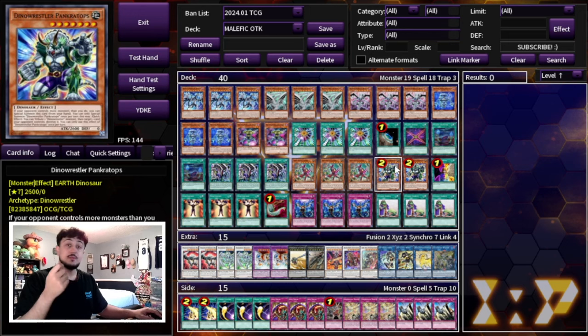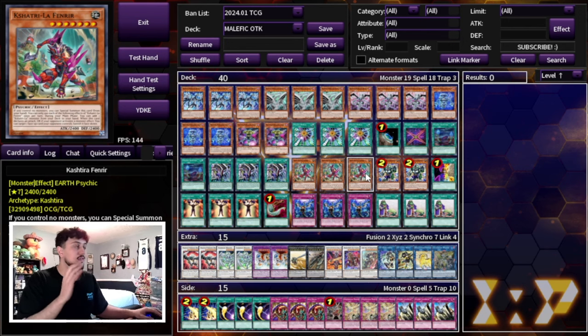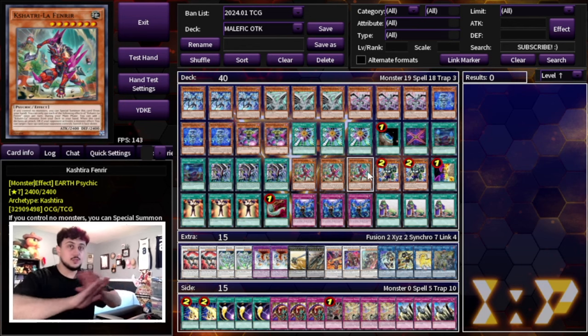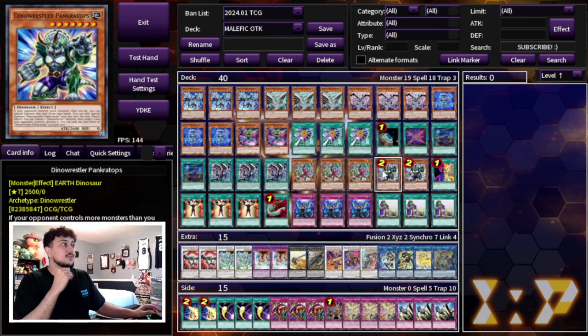We're playing three Fenrir and two Pankratops — Pankratops came back to two, which is another buff for this deck. Pankratops says your opponent has to control more monsters than you, while Fenrir requires you to control no cards. Going second, if your opponent has even two monsters, you can summon Fenrir, and since your opponent still controls more monsters you can then summon Pankratops. These are your board breakers — Pankratops pops a card, Fenrir in the battle phase can manage a card, helping you OTK.